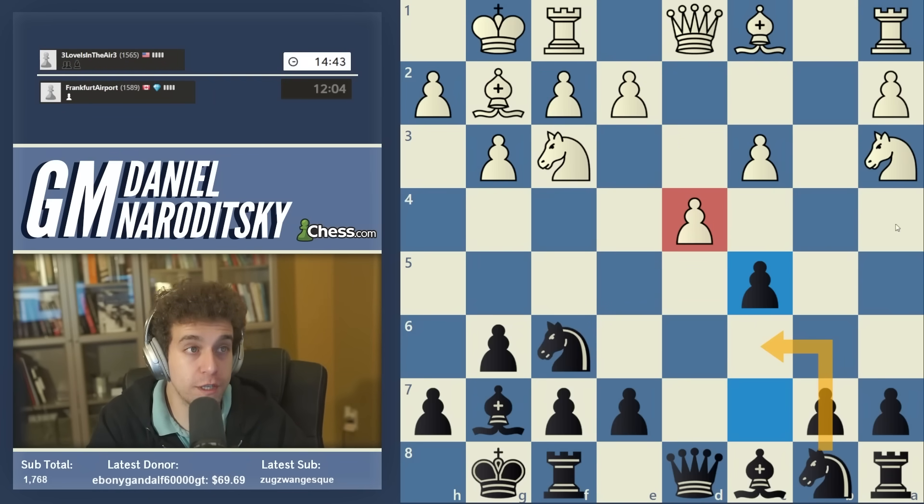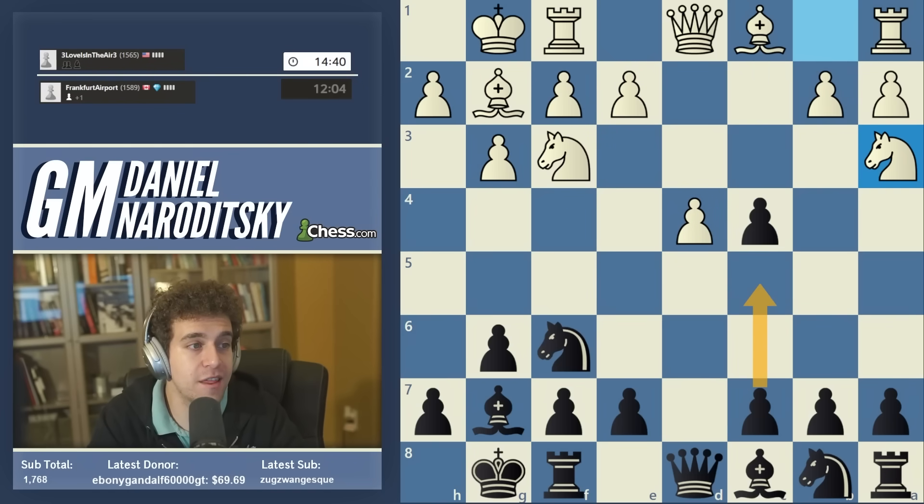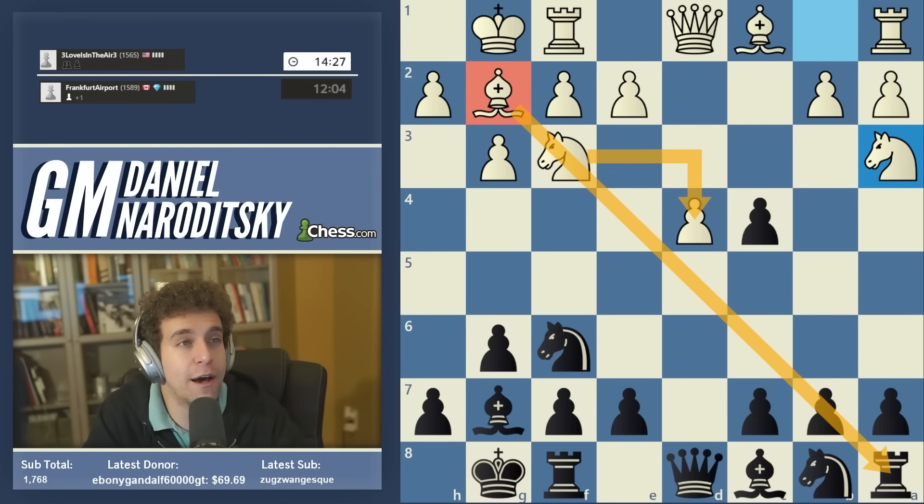Can you go c5 before pushing c3? Yes, a completely viable alternative is the immediate c5, but after knight takes c4 the position gets very symmetrical. If we play c5 and then cxd4, white recaptures with the knight, and we want to be careful about a situation where we allow the fianchetto bishop to get too active. It's actually in our favor for the knight to remain on f3 because it cancels out the activity of the fianchetto bishop, allowing us to develop our queenside more easily.